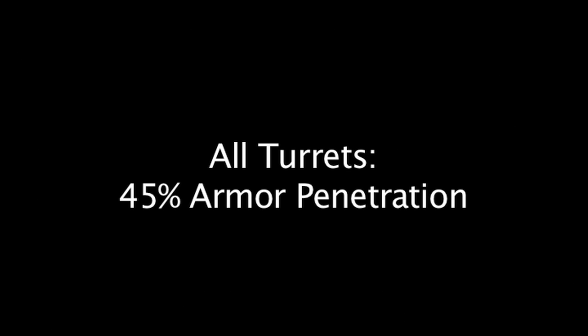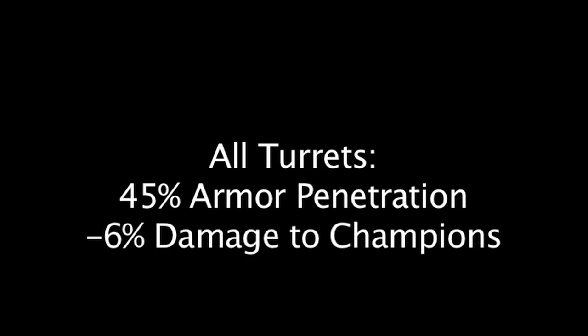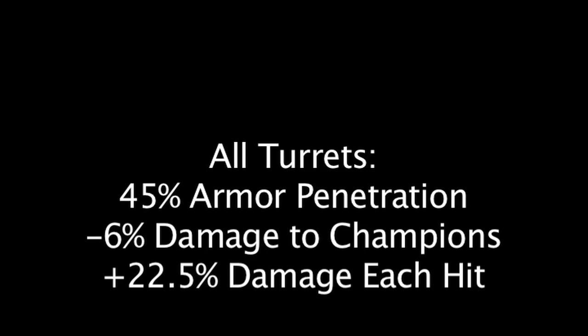Every turret has 45% armor penetration, but deals 6% less damage to champions. Also, a turret will deal 22.5% additional damage with each subsequent hit to a single target, maxing at 135% additional damage.